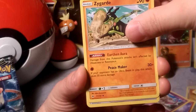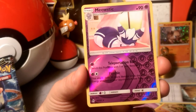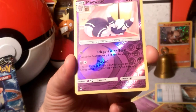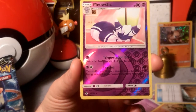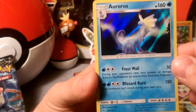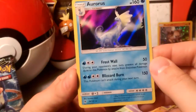We got an Excavation Map — good for your Rampardos decks. We got a reverse rare in Meowstic with Teleportation Burst, and that psychic has the same text as Espeon — so as long as your opponent has that extra energy on it, it can do the same as Espeon, which is pretty crazy. And our rare is Aurorus — look at that sky behind it, that is pretty. I actually haven't seen anybody pull this yet.